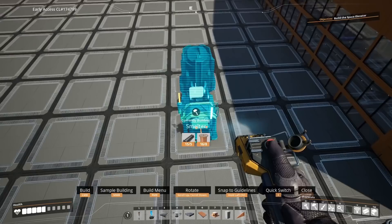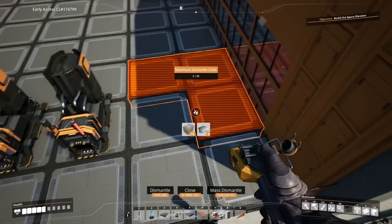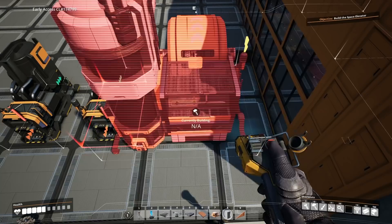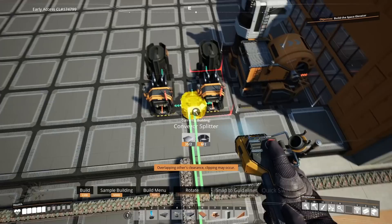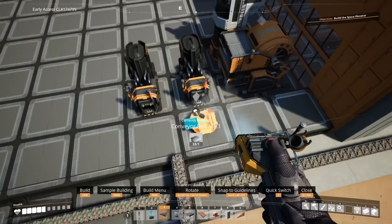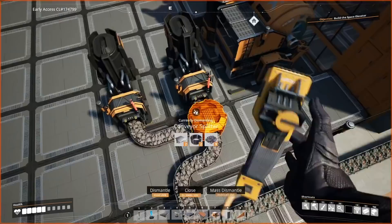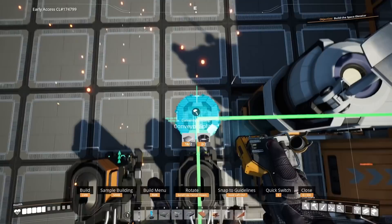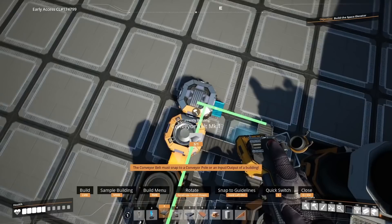Next, place two smelters side by side in the center of their foundations. I'm going to remove four foundations and slip in an awesome sink — you don't need to do this now, but I'm going to, as it'll be used later. At this point grab a splitter and place it against the smelter and run two belts into the smelters. These will be set to iron ingots. From here we want 15 iron ingots going up to the top and a merger followed by another splitter so we can send 15 ingots to the left and 30 straight on.